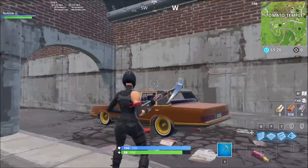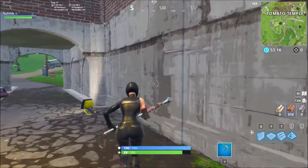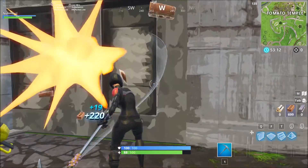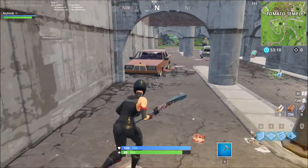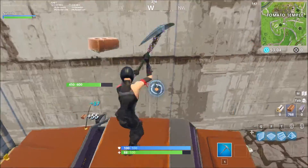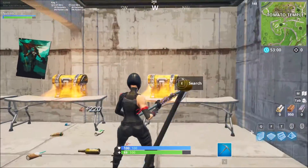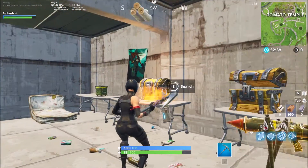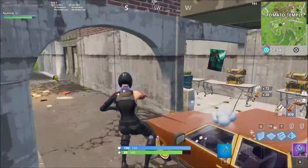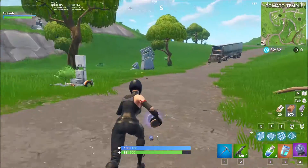Everyone knows there's a tunnel here, a secret little area. Sometimes you might mine in the wrong spot, but to save you time — all you want to do is find this orange car and mine it. Trust me, there's always one here. And I feel bad — I've been needing this for the next tip.